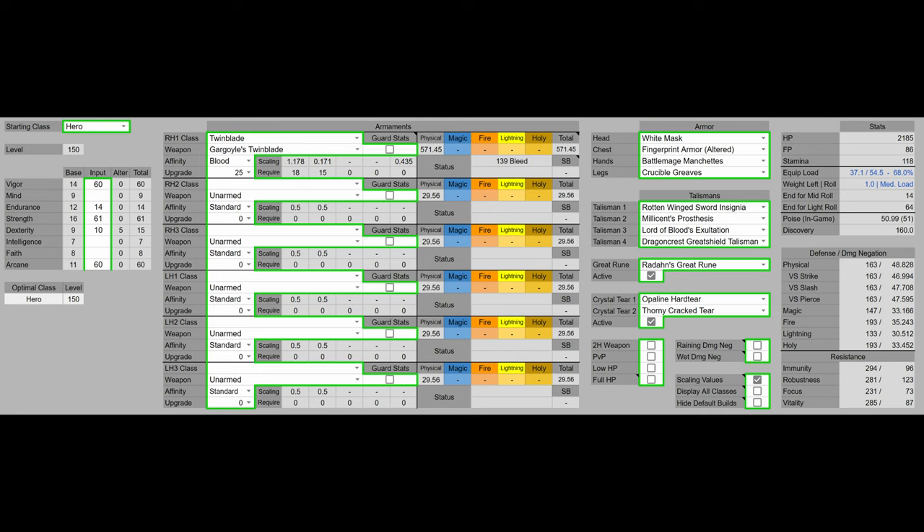For my improved build, we're going to have 60 Vigor because that's the Vigor soft cap. We're going to have 14 Endurance because that's what we need to not fat roll. We're going to have 61 Strength — it's past the 60 Strength soft cap; however, we have no other points that would be beneficial to invest into, so we invest a little more. We're going to have 15 Dexterity to meet the requirements to wield the Gargoyle's Twinblade. And then 60 Arcane — that is the final auxiliary soft cap as well as the Arcane damage soft cap.